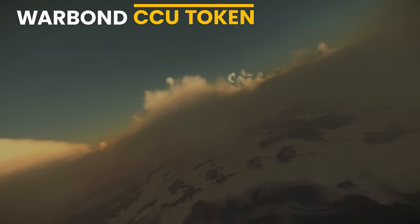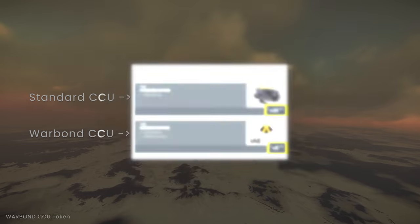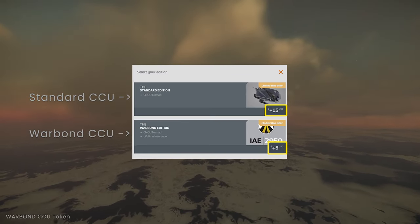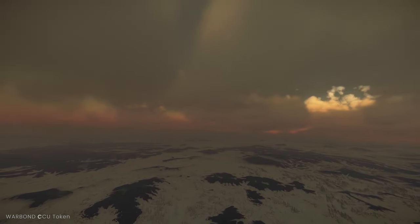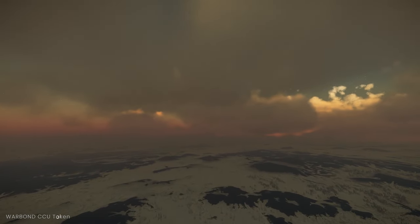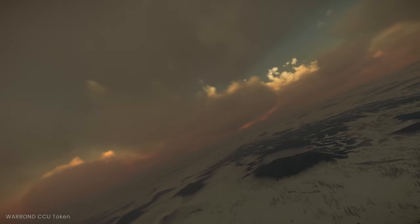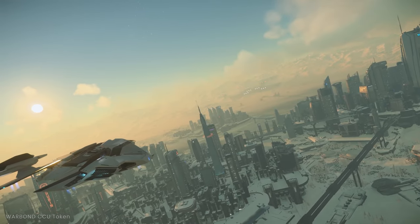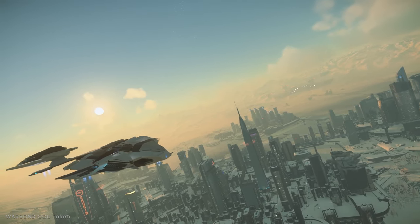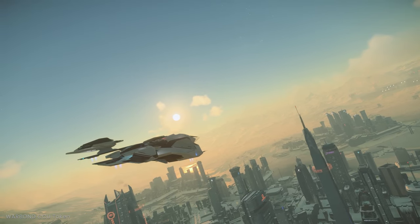The Warbond CCU token works the same as the standard CCU token, except it must be acquired using 100% new cash and it inherits the best insurance between the two sides of the upgrade. The Warbond CCU is cheaper than the standard CCU at face value. The secondary benefit is that if your base package has better insurance than the target — which is uncommon — you keep that insurance; if the target has better insurance, you inherit it. So you always get the best of the two options. There's also a hidden benefit in that it presents an even greater discount if you can chain these upgrades together. Please stay tuned and hit the notification bell for upgrade path updates during the IAE event.